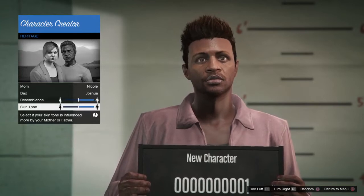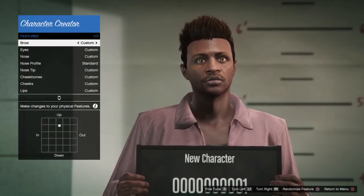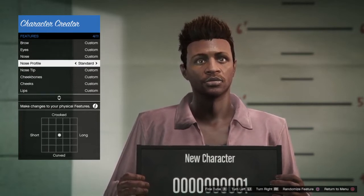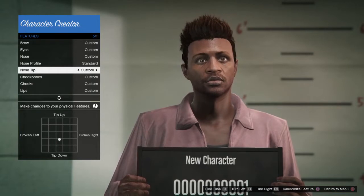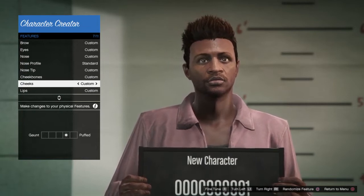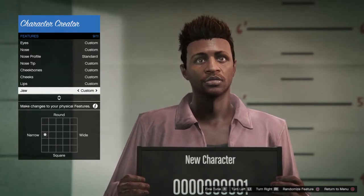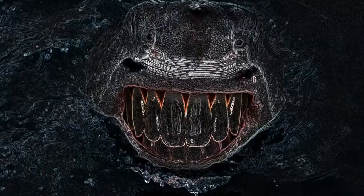And before you guys question the hair, I'm gonna get there. Alright, I'm gonna go to the features. The brow — they're up a little bit, so I put it back in this box right above the middle. The eyes, I put near the squint side. The nose, wide. The nose tip is down a little bit — not very much tip down, but it is down. Cheekbones and the cheeks are fine. I put the cheeks one box to the right of the middle, towards the puff side. Lips on the outside. Jaw — on the narrow side.